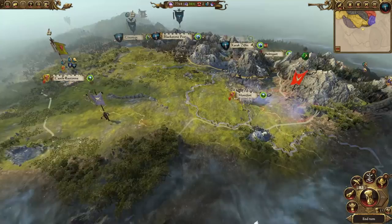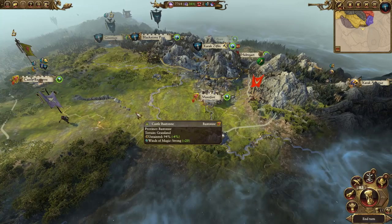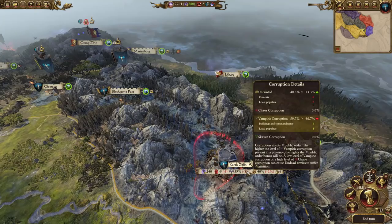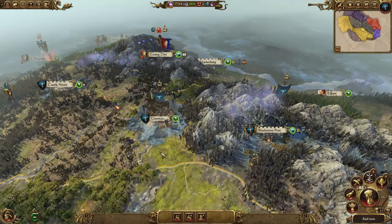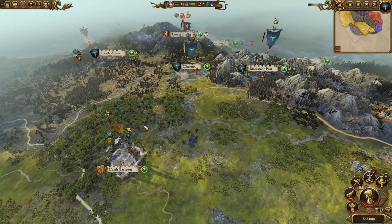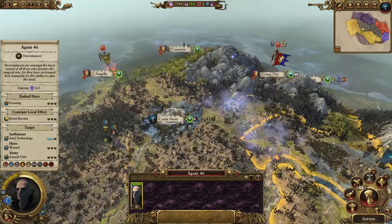Hopefully those beastmen will go and wail away on the Bretonnians and weaken them for us. They'll also spread chaos corruption, which is not necessarily a good thing, but at this point I'll take anything over untainted, to be honest. So that's all good. We're just waiting on getting the tech which is going to make our Skelington Warriors and Spearmen all free.